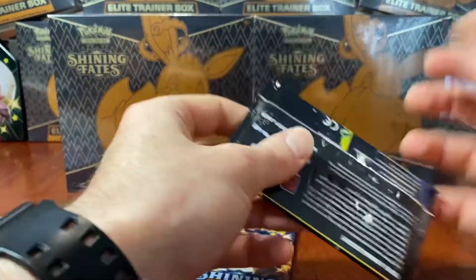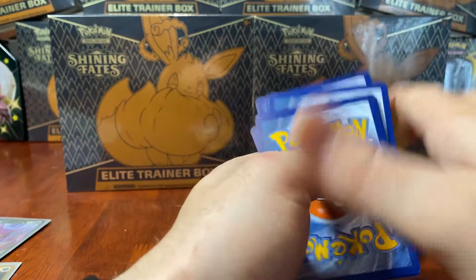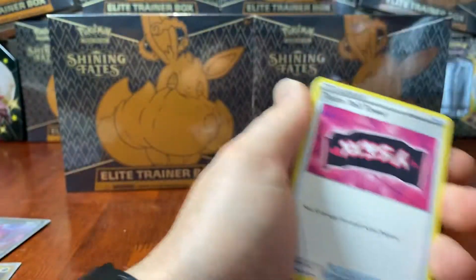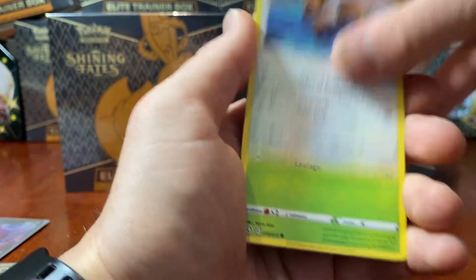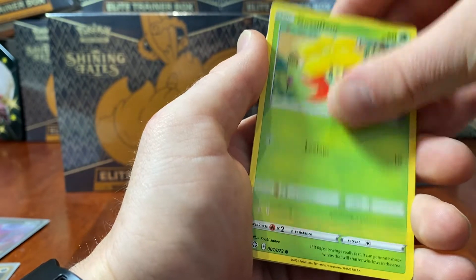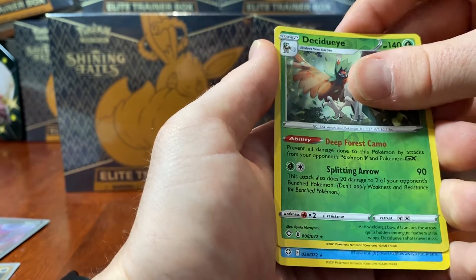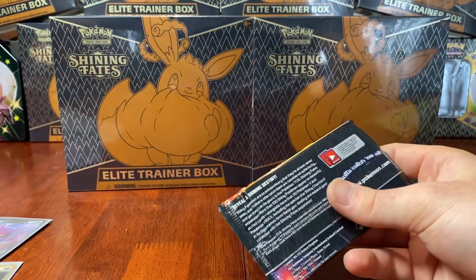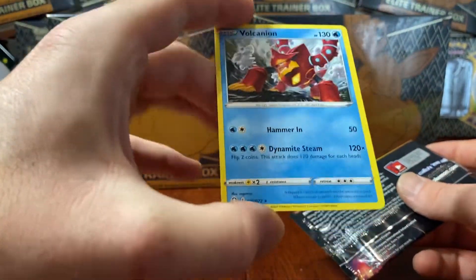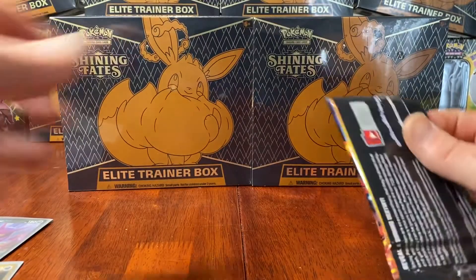Second last pack for the tin. Going Fire - it is Leaf. Team Yell, Float Stone, Luxio, Yamper, Morpeko, Eevee, a Gossifleur, a Yamper. We have a Reverse Holo Decidueye and a Volcanion Regular Rare. This is one of the only ones I need a Reverse Holo of - does Decidueye come in a Reverse Holo? I'm not entirely sure - leave a comment and let me know.